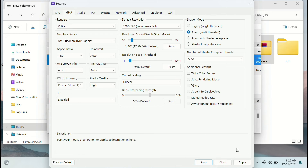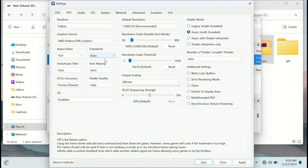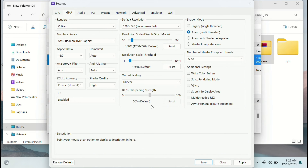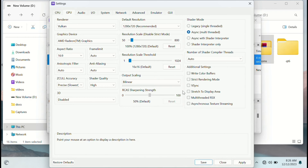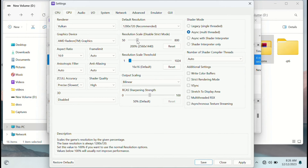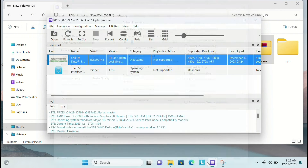I will configure the resolution to 720p. In the resolution scheme we will use the graphics. We will use 4K, 2K, and the limit — we will use 720p. Apply to save.